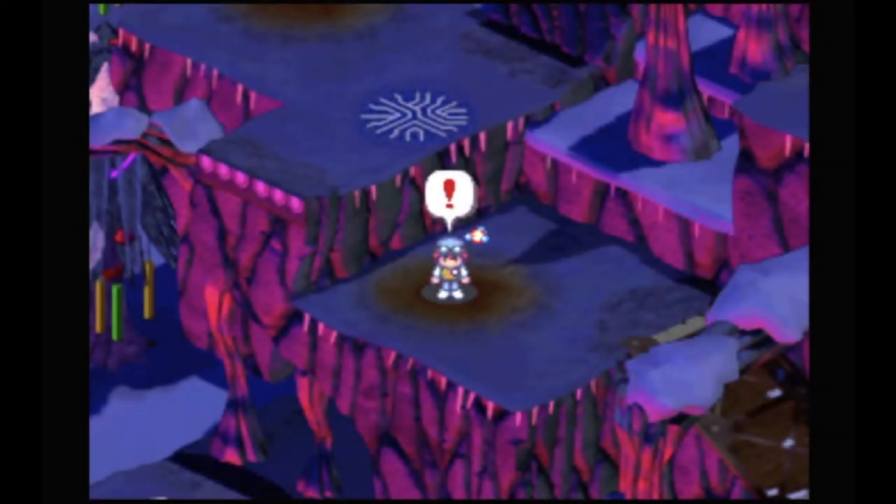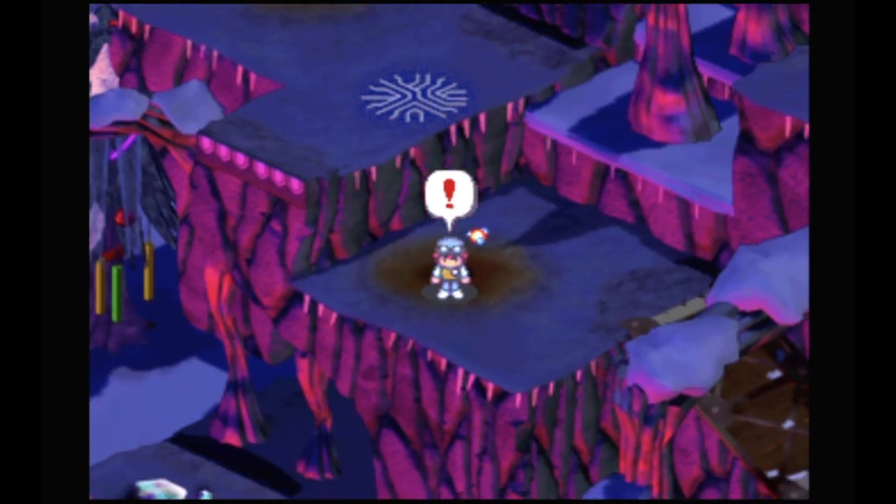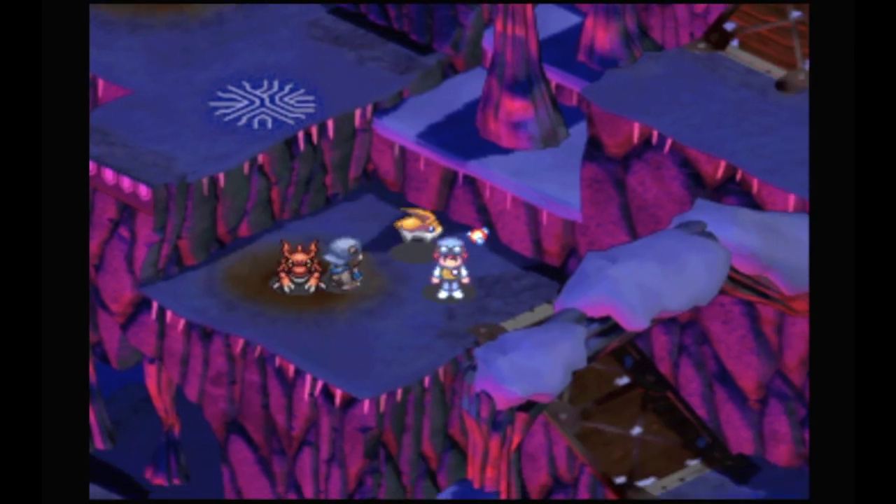Hello, what is up ladies and gents, we are back for another Digimon World 2003 video. We are here in Amaterasu North Sector for the first time. In case you're wondering how to get here, we just took the South Badlands Southside hole — basically the one at the very bottom near where you call Submerimon — and kept going up, staying to the right.